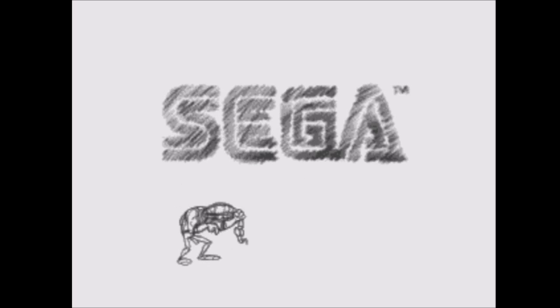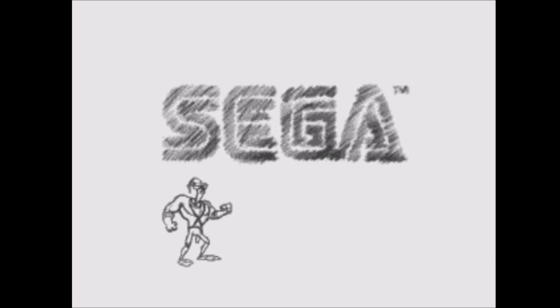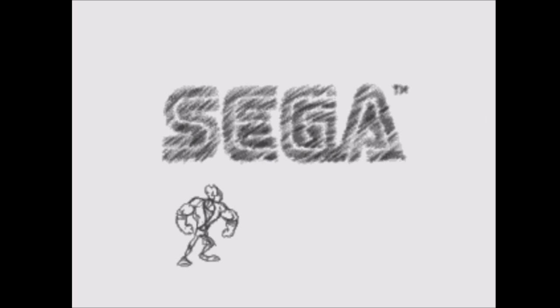Earthworm Jim is a 1994 action platforming game. Even though it was originally released in 1994 for both Super Nintendo and the Sega Genesis, we are playing the 1995 Sega CD version called the Special Edition. Earthworm Jim was developed and published by Shiny Entertainment and Virgin Interactive. And if we keep watching, we should see a logo for our good friends at Interplay.